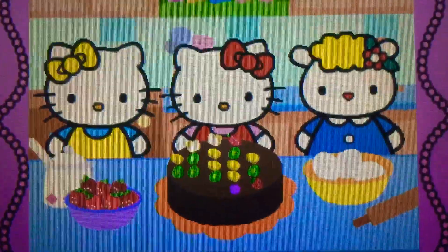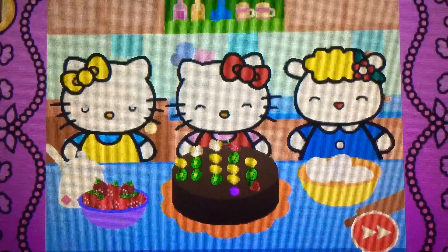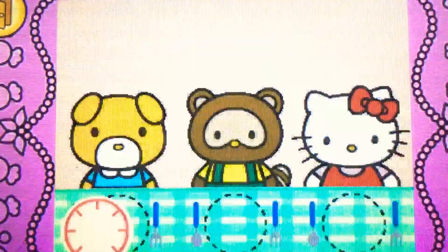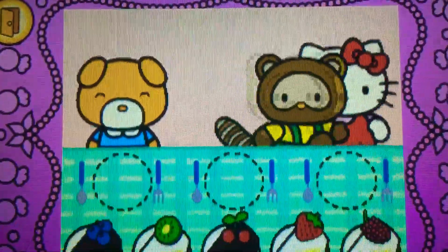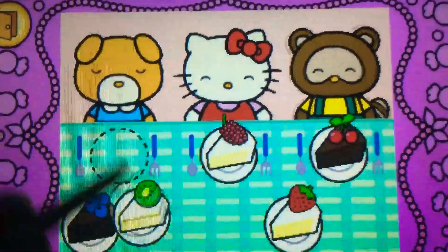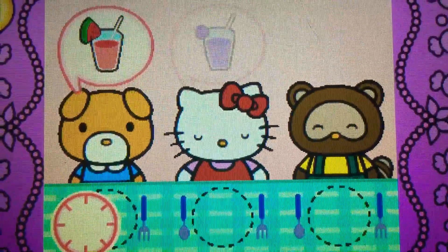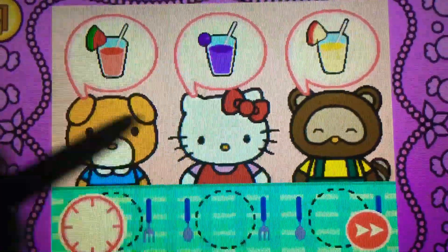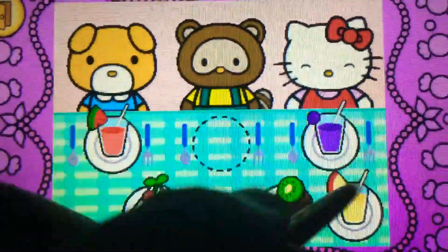Hello Kitty's cake looks yummy! Hello Kitty wants to share cake with friends. Watch carefully — remember what each guest wants before the time runs out. Drag the correct food or drink to each character. Yes! Watch carefully — remember what each guest wants. Drag the correct food or drink to each character.